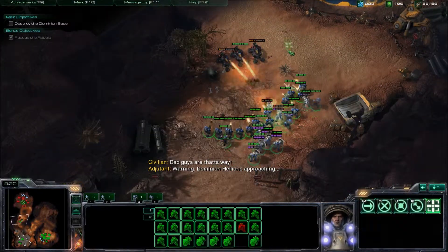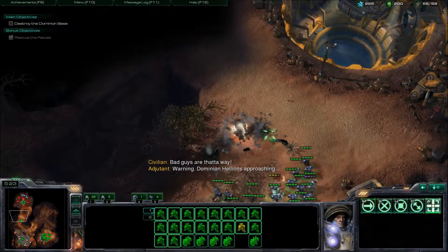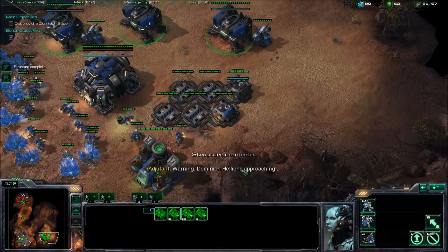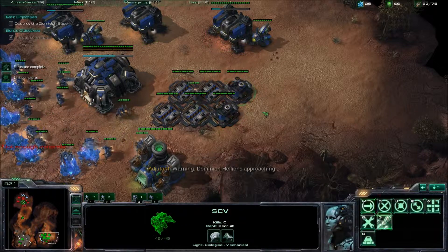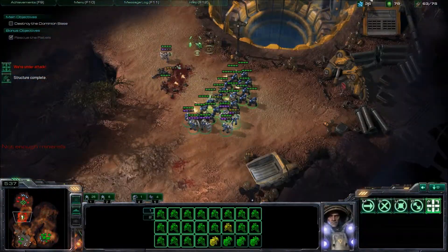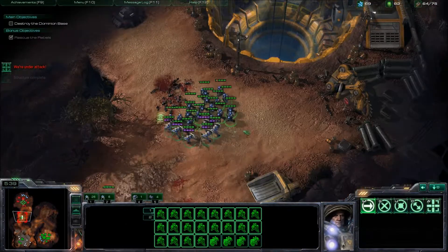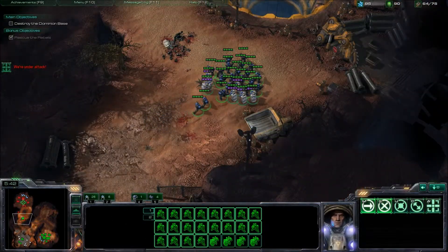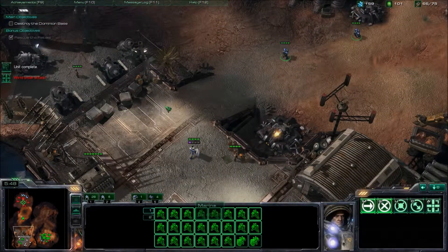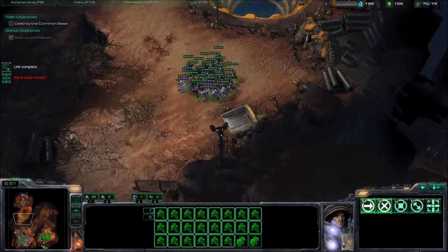You are going to have to face Hellions, so try to split your units up so the flame hits as few units as possible. After that, try to heal up and wait for more reinforcements, because the next thing you have to beat is a bunker. That's going to have six Marines in it, and they focus fire down your Marines so your Marines die very fast.